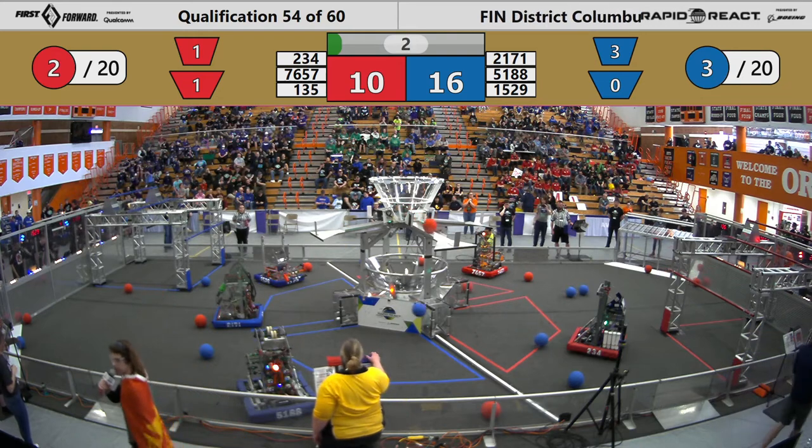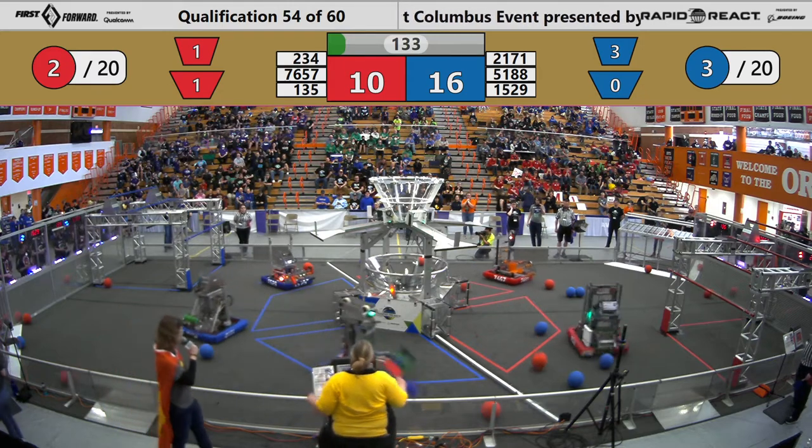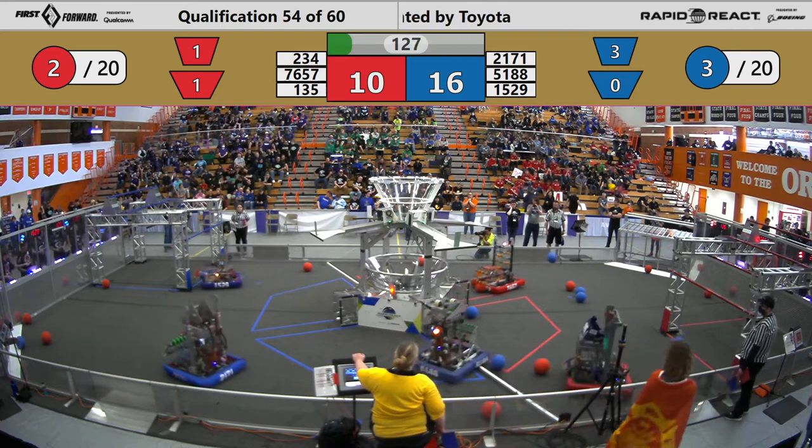16 to 10 in favor of the Blue Alliance. Robots trying to score into the upper and lower hubs — the upper hub scoring 2 points a match, 1 point for the lower hub.